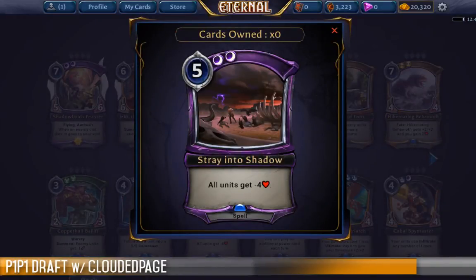Stray into Shadow is a 5-cost spell — not a fast spell — where all units get minus 4 health. This is the kind of board wipe I am happy to buy into. It's not Harsh Rule, so it's not unilateral destruction of everything, but things that survive Stray into Shadow are not going to be happy. Suddenly you're in a situation where you can attack profitably with your 1-1s and 2-2s because their 5-5 is now a 5-1. They're not wanting to block, they're not able to attack. And if they're playing a deck that uses Haunting Scream or Dread Returns, hitting that magical 4-health mark means those creatures aren't coming back.